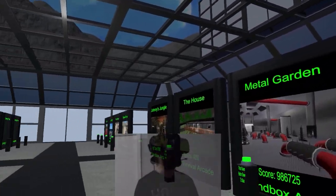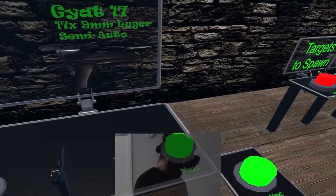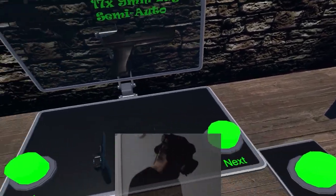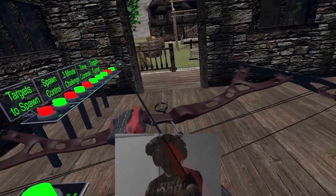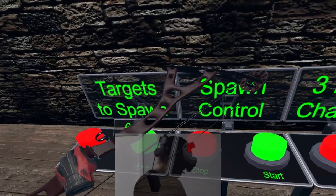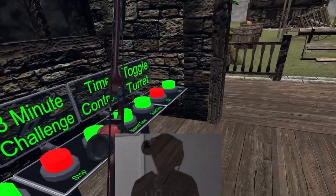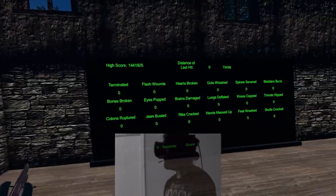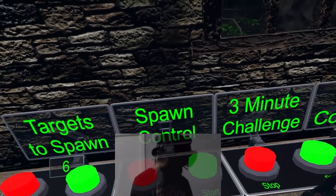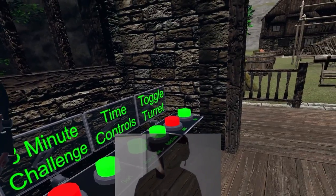So back over here on the arcade side we have the first map I ever built, which is called Robin's Hood. Basically these maps are for fun. This one's an arcade sandbox that has all the weapon choices including the fun little explosive arrows. We have buttons here to control how many targets will spawn simultaneously. We have some time controls if you'd like to play it on different settings. The three minute challenge is for the scoreboard and the spawn controls are just sort of an on and off if you want to just mess around with it.